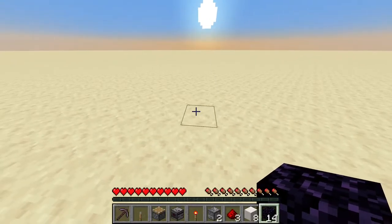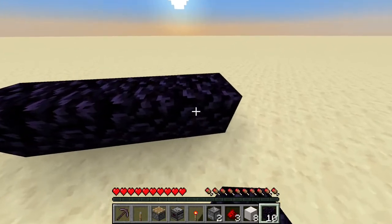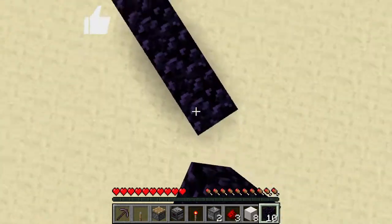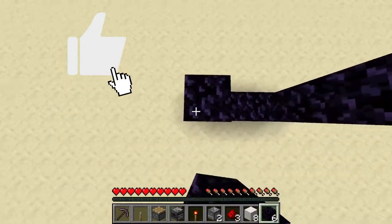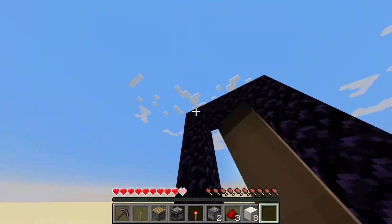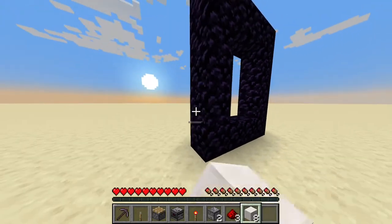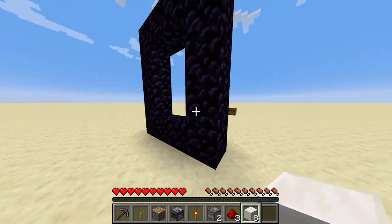Okay guys, to start things off we're gonna build the actual nether portal. Just in case you need a reminder: go one, two, three up, then one, two, three up on the other side, and four on the top like so. Here at the back on the left side of the portal we make an L-shape going from this block here — so the first block in the gap.